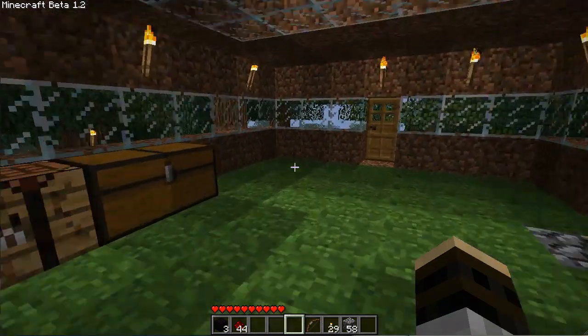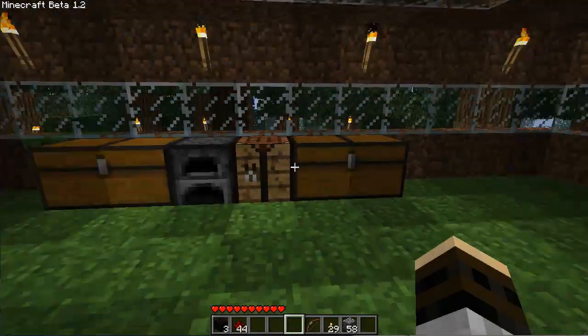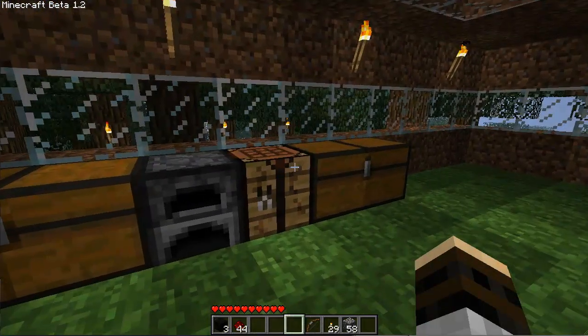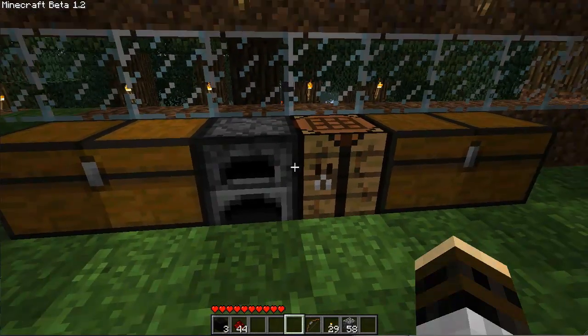Hey, my name is wolf21 and I'm going to show you how to make a dispenser because the new update is out — Minecraft Beta 1.2! All right, so we're going to go to a crafting bench. The items that we need are cobblestone...